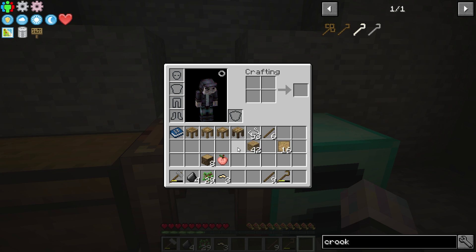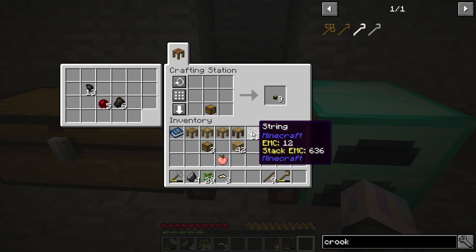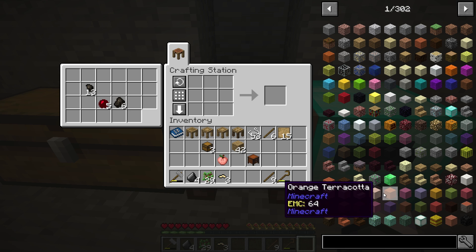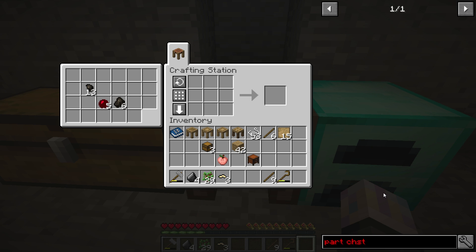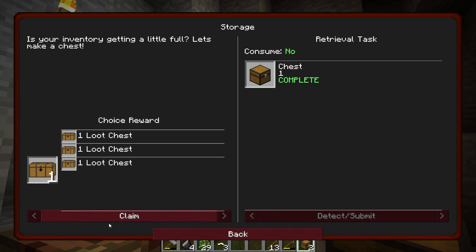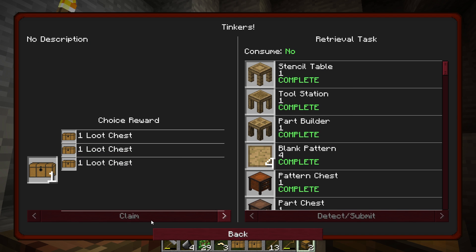We have all our Tinkers' stuff we were working on. We're going to get some chests — do this, get four using logs, just a Quark recipe I think. There's our pattern chest. I don't know what the part chest is — let's look it up. And I guess that's it right there — let's grab that. There's another quest there all finished up. We just did three more, so we might as well see what we got. We got our strings and all of our tables.